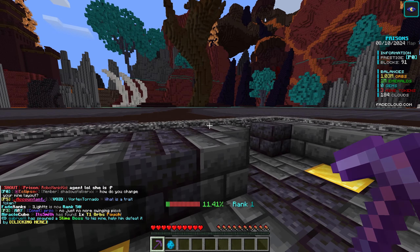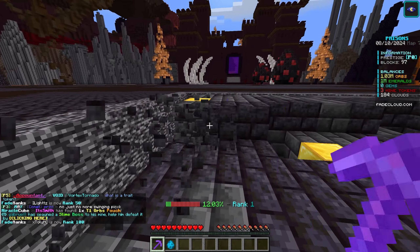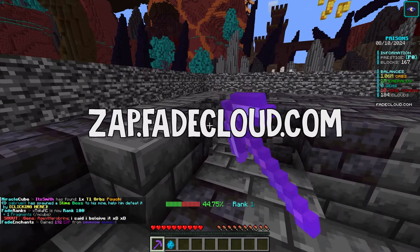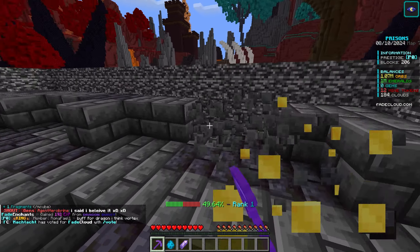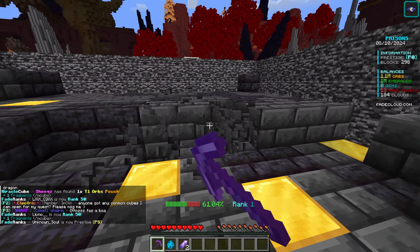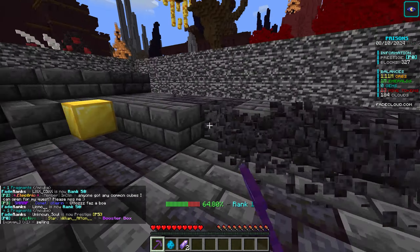I want to get right into everything and try progressing as far as possible today. If you want to come check out Fate Club, the IP is here on the screen — zap.fakeclub.com. The server literally just opened less than an hour ago, so you've got to come try it out. There are over 550 people online, so it's quite crazy.